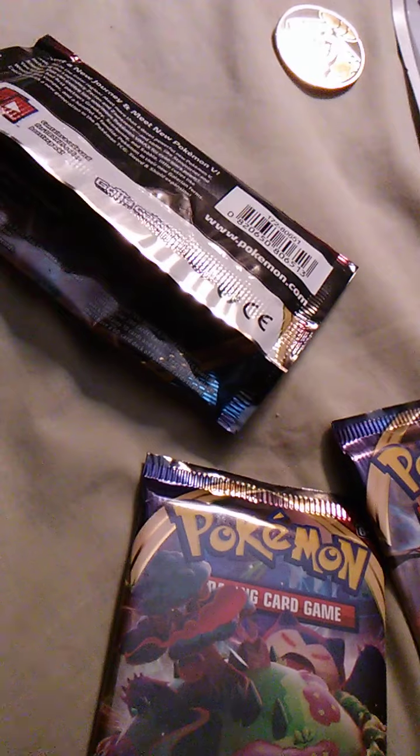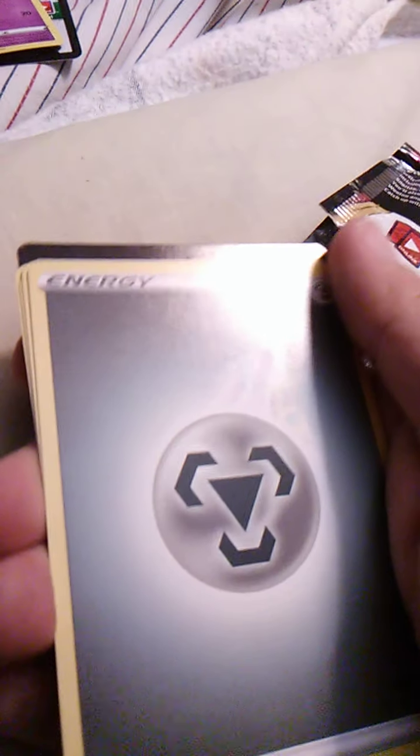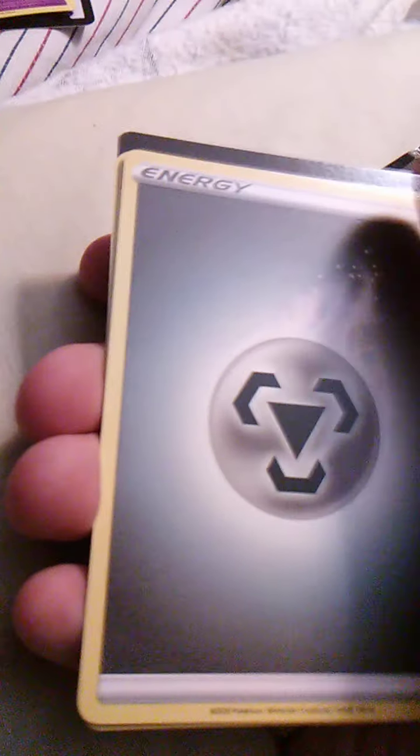In all honesty, elephants do have prehensile trunks, which are very, very strong. We have some Steel Energy here — and no, it isn't holographic, it's just the glare of the light and the colors. So we have some Steel Energy, Metal Energy — I forget what I call it, I probably refer to it as Metal Energy.